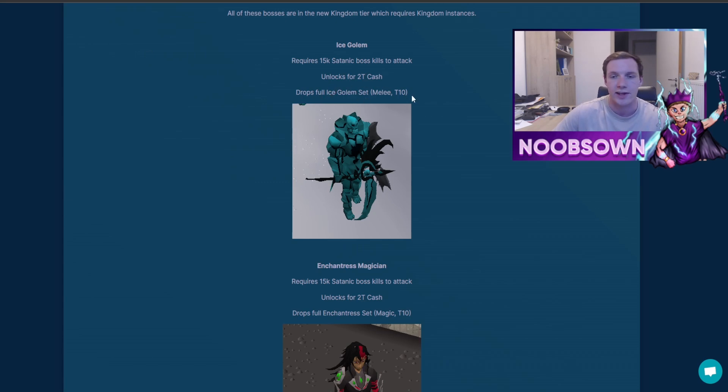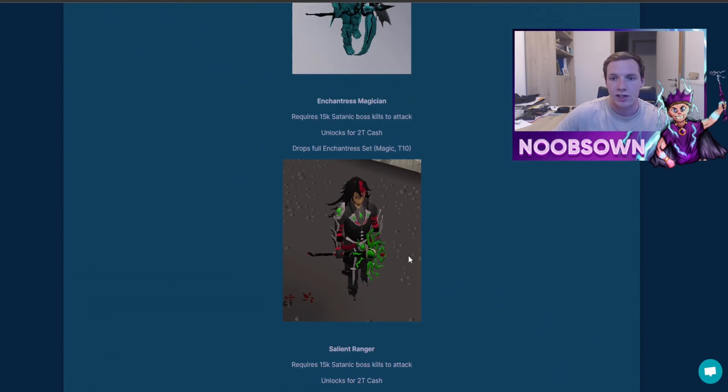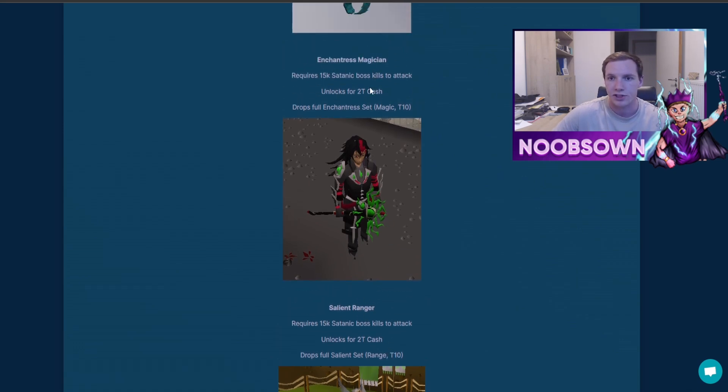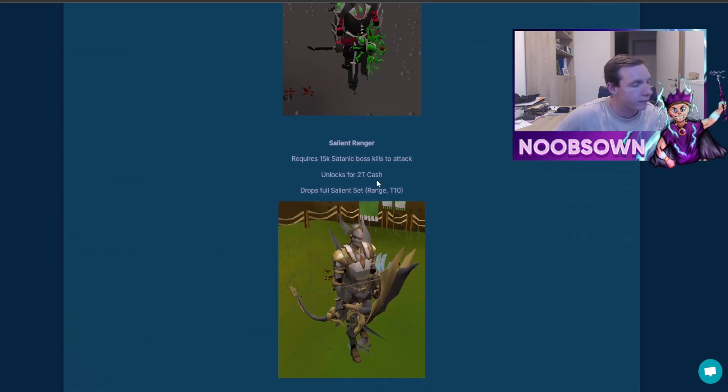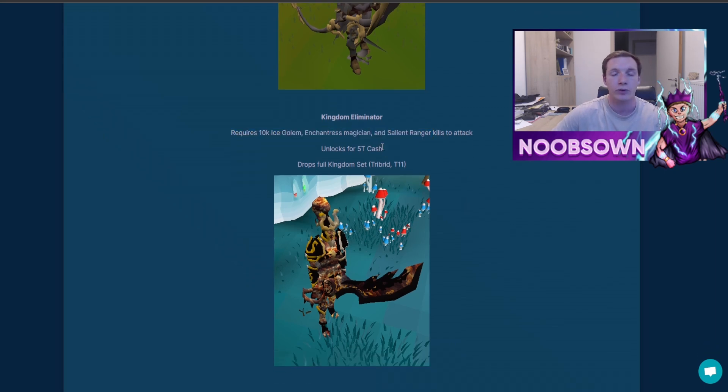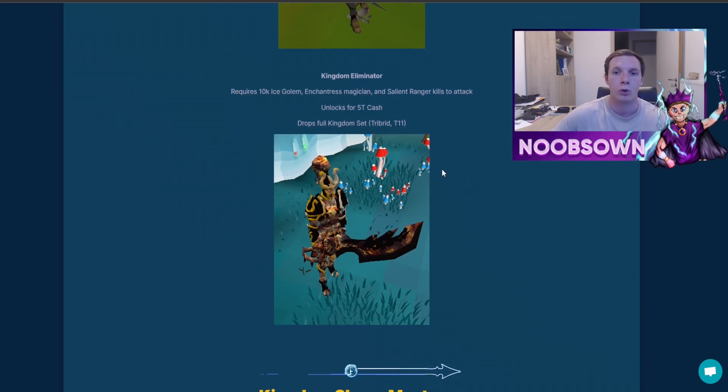Starting off, you've got the Ice Golem — this requires 15,000 satanic boss kills and 2 trillion cash to unlock, dropping the full ice golem set which is a tier 10 melee set. For ranged there's the Salient Ranger, and for magic there's the Enchantress Magician. The final boss is the Kingdom Eliminator, requiring 10,000 kills of each new boss and 5 trillion cash — it drops the full kingdom armor set, a tier 11 tribrid armor set.